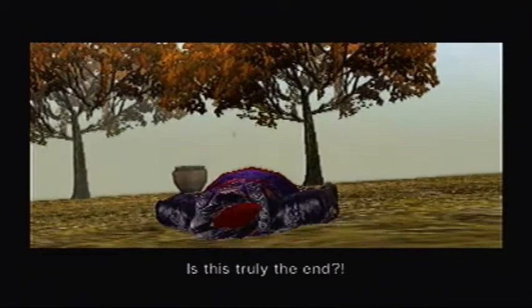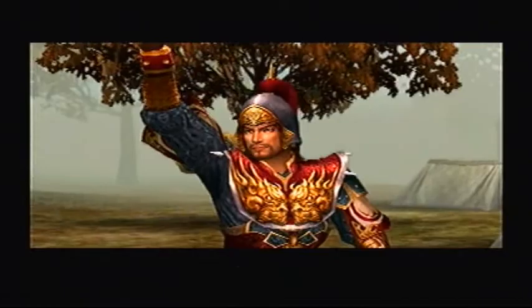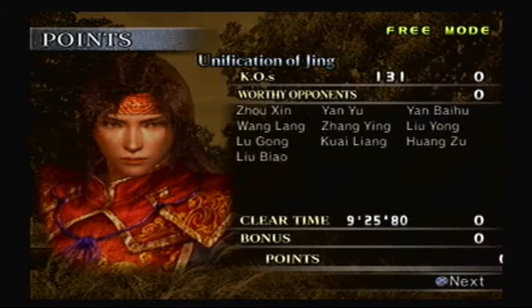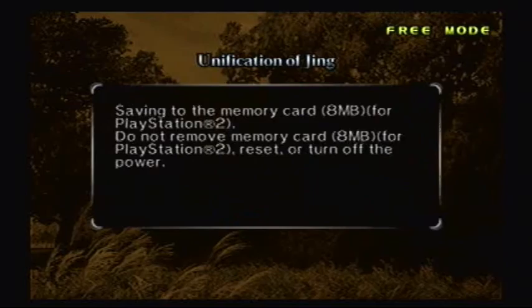Victory! Well done, everyone! You know, we beat up four nobodies because they're not as good as us, and now we just claim Jing for ourselves — which, unfortunately, will fall to other forces later in history. They had better morale than us from the start? Huh! What the hell was that all about? The bronze sword is now the iron sword. Yes, because that's how metallurgy works these days.